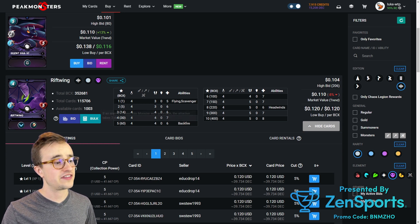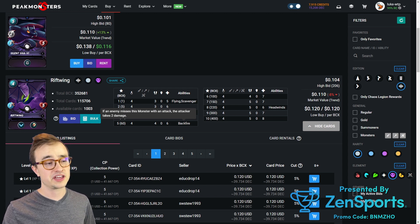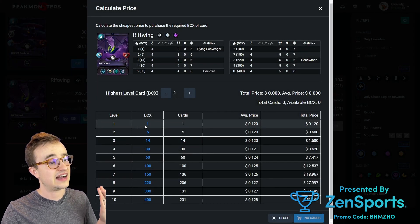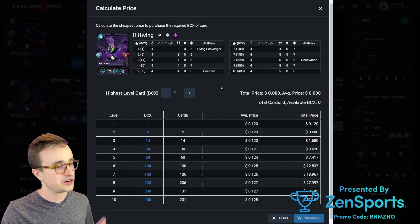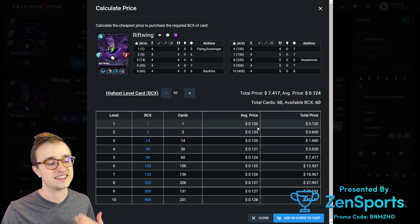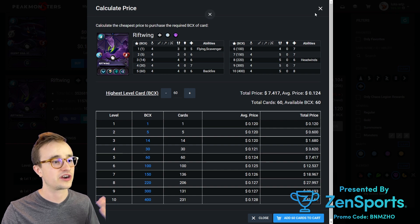Rift Wing — we're going for level 5, and the reason is that's when it gets Backfire. If it tries to attack and misses, the fact that this card has flying and 4 speed at level 5 means you're probably going to get some misses, and that attacker is going to take damage back. That is a huge breakpoint. Rift Wing at level 1 is okay with scavenging and flying, but at level 5 it makes a huge difference in your play. This is a breakpoint card that's really important to work your way toward.